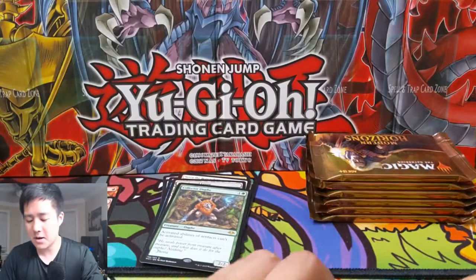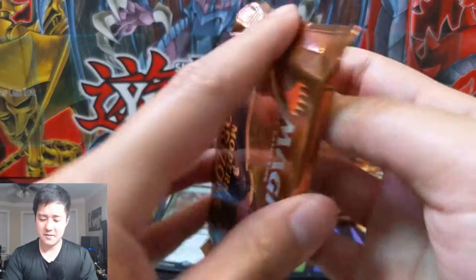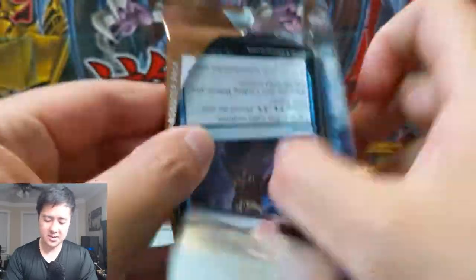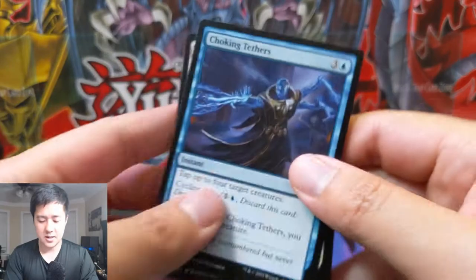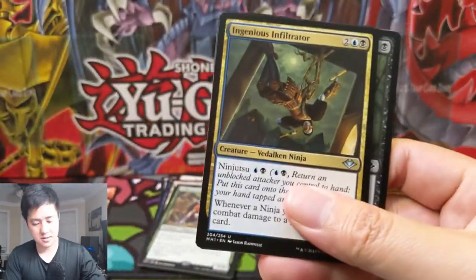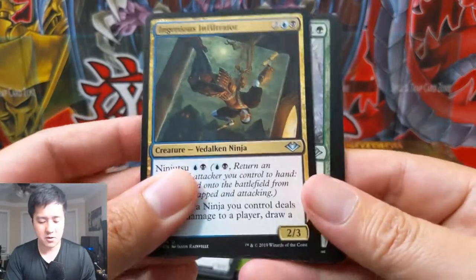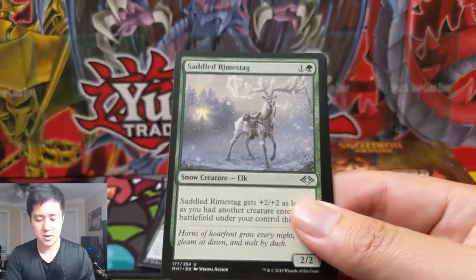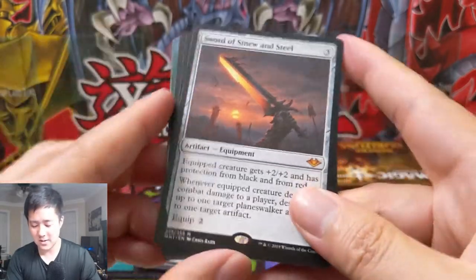Those lands decks, although primarily more around in legacy - I'm more familiar with the lands decks. I feel like they're really cool. It's really hard to protect yourself against, especially in modern where wasteland and ghost quartering your lands is less of a thing compared to legacy. Generous Gift - oh, here we go.